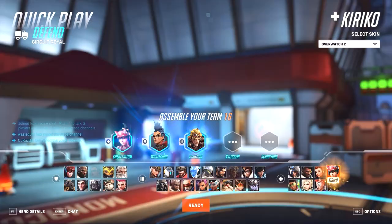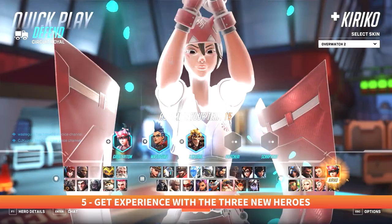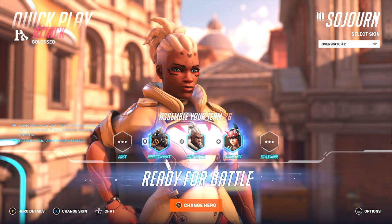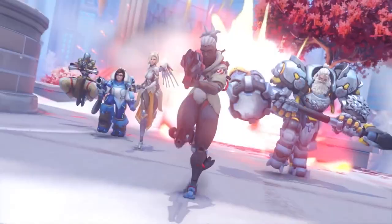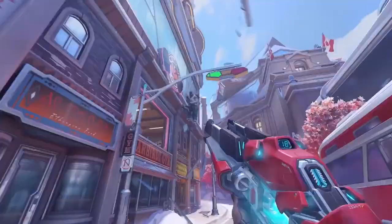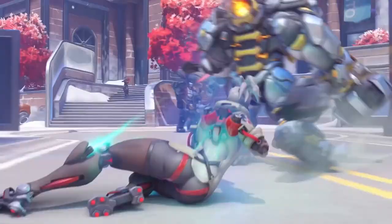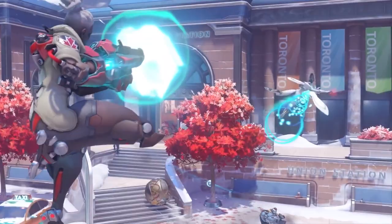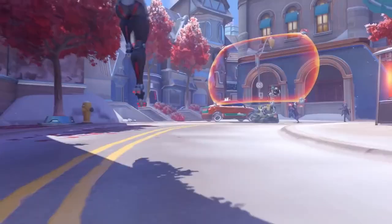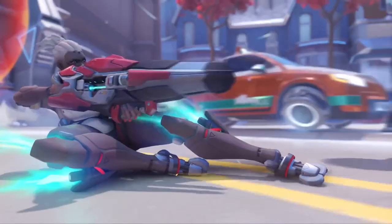Three new heroes are coming to Overwatch 2, and all of them are extremely viable options to consider when building your team. As a DPS hero, Sojourn is a midrange specialist with incredible mobility and artillery skills. Her primary weapon is a railgun that generates energy on each successful hit and can then consume that power for a high impact shot. Much like Soldier 76, Sojourn specializes in dishing out moderate yet high speed damage from a medium distance, making her pretty effective at taking down tanks but putting her at risk of snipers.